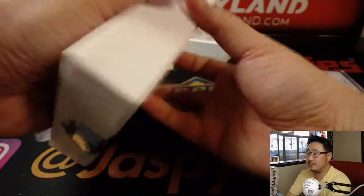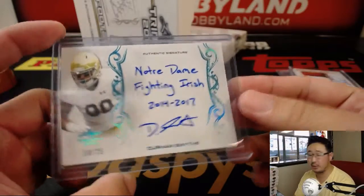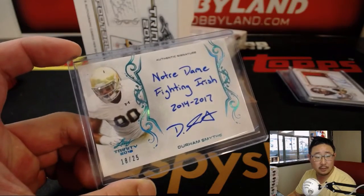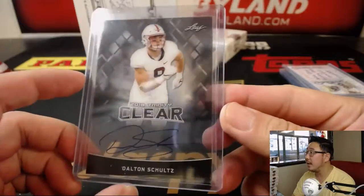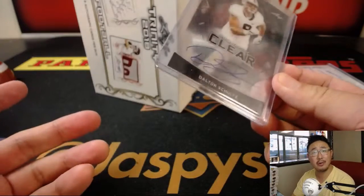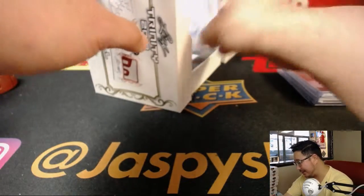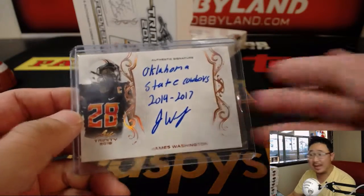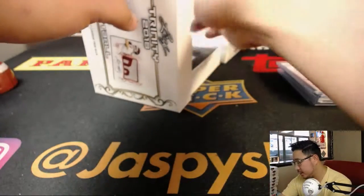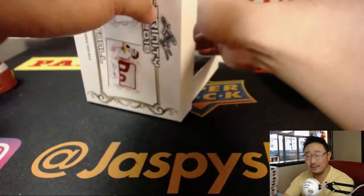Next box. I like the inscriptions too — there's more inscriptions coming up. We got Notre Dame Fighting Irish — Durham Smythe to 25 — Durham going to J-Mac. There's a clear auto, Dalton Schultz, going to Paul Kuhl-Hwit. All he's been hitting have been clear autographs. James Washington going to Ed. Redemption. Derwin James going to Dennis — still on fire.